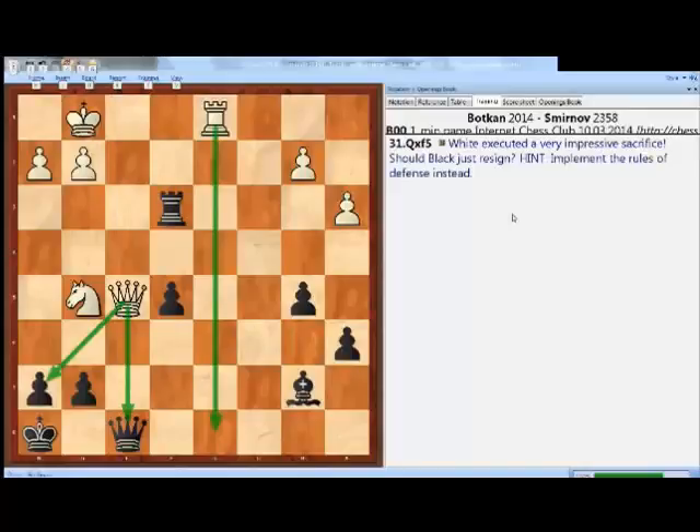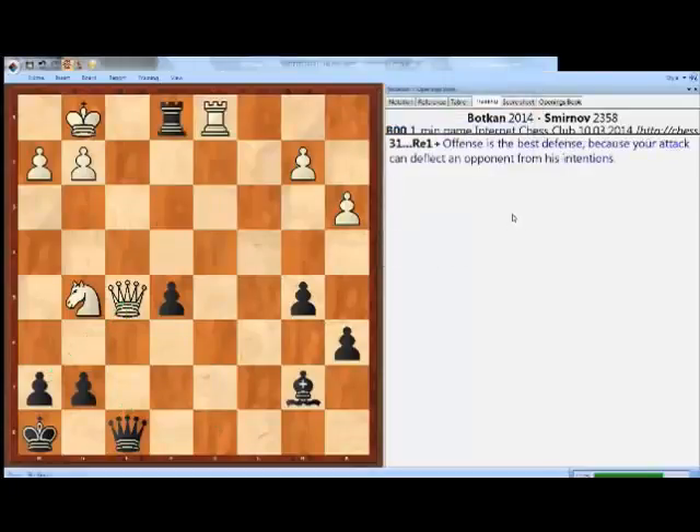When you're playing the game you need to keep in mind that offense is the best defense, and if you keep this in mind you will very easily find the refutation. Most of the students found it successfully — that's the move rook to e1. This is the only way to survive, and not only to survive but to win the game on the spot. Here white just resigned.